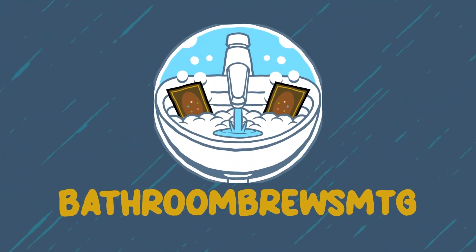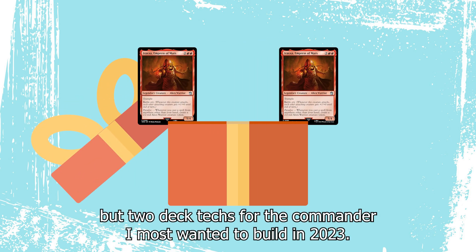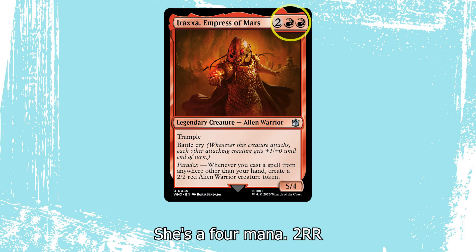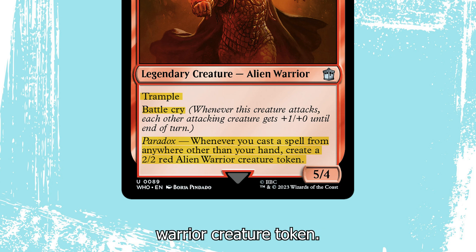Hello everyone and welcome to Bathroom Brews. In the spirit of giving, I wanted to gift you lovely nerds with not one, but two deck techs for the commander I most wanted to build in 2023: Araxa, Empress of Mars. She's a 4 mana, 2 and 2 red, for a 5-4 legendary creature alien warrior with trample and battle cry, and she has Paradox. Whenever you cast a spell from anywhere other than your hand, create a 2-2 red alien warrior creature token.